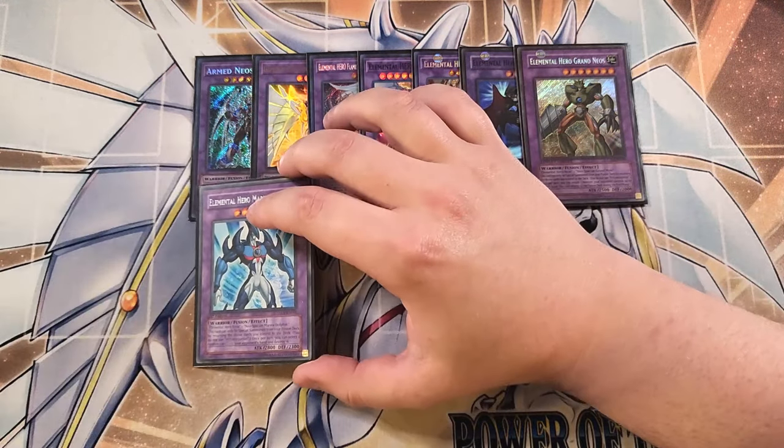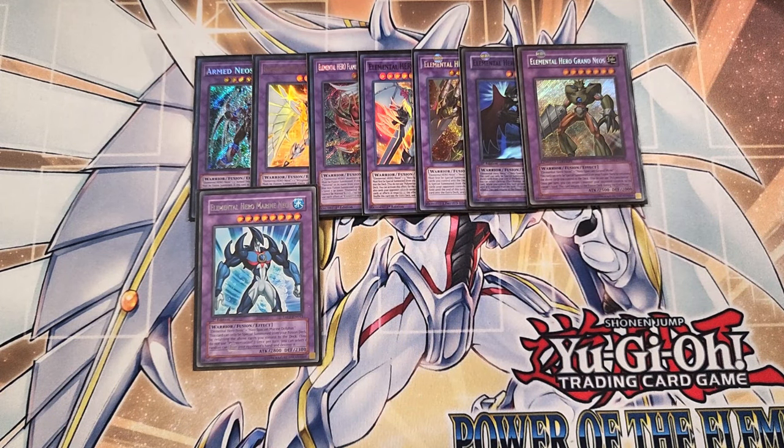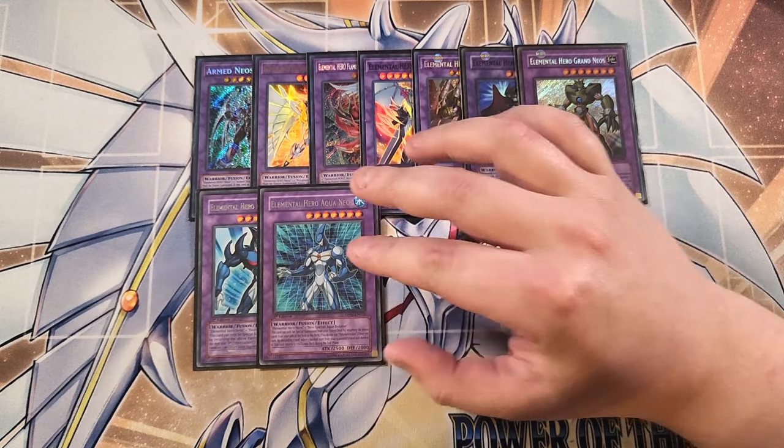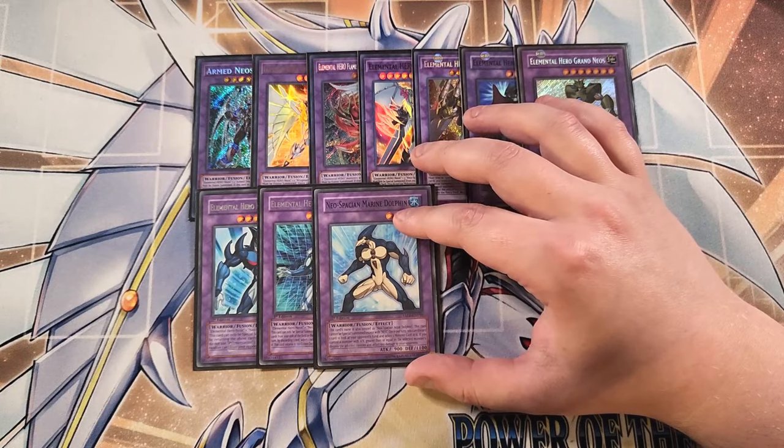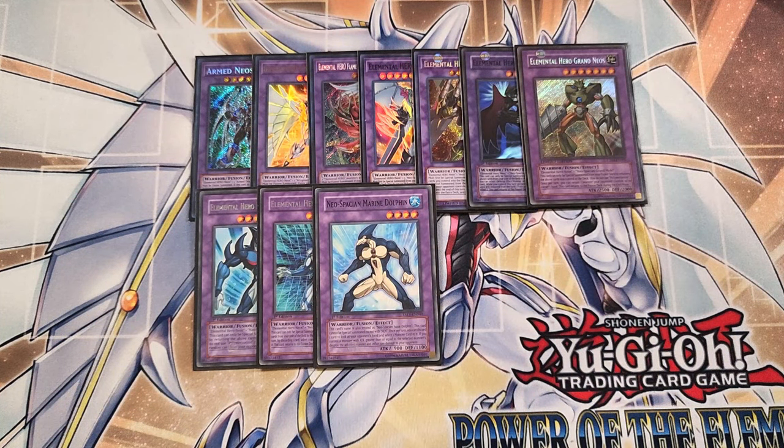We play a single copy of Marine Neos. Marine Neos is really good because this card gets cards out of your opponent's hand — it can only be special summoned from the fusion deck by returning the listed cards you control back to the deck, and once per turn you can select a random card from your opponent's hand and destroy it. We play a single copy of Aqua Neos, which also gets a card out of your opponent's hand — once per turn, by discarding a card, you can pick a random card in your opponent's hand and destroy it. We can play a single copy of Marine Dolphin, which is treated as Neospatian Aqua Dolphin and cannot be special summoned except by its own method. Once per turn, you can discard one card, look at your opponent's hand, select a monster card in it, and if you control a monster with attack greater than or equal to that selected monster, destroy that card and inflict 500 damage to your opponent.